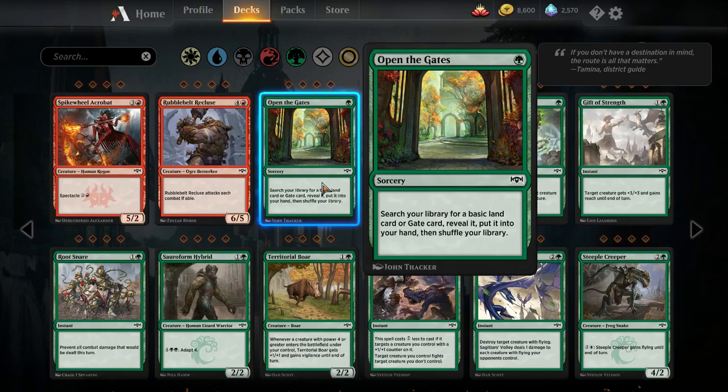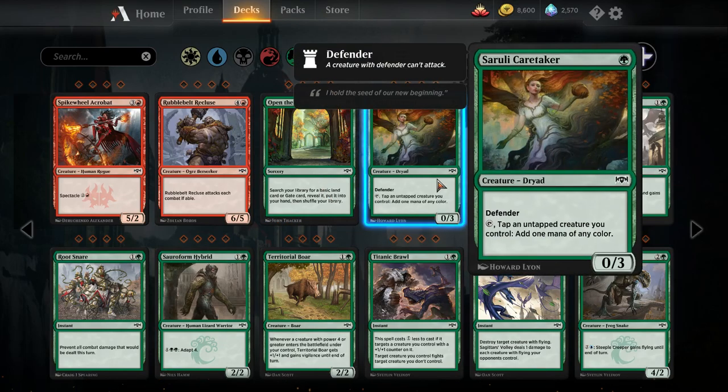Moving on to green. Open the Gates — one green sorcery. Search your library for a basic land card or gate card, reveal it, put it into your hand, then shuffle. It's some mana fixing. I don't think we have a search card like this currently — Adventurous Impulse was the other smoother but it doesn't search. So if you are playing three colors, this will fix your mana. If you're not playing three colors, you probably don't want to spend a mana to go get your land. Soul-Scar Caretaker — one mana zero-three defender. Tap it and tap an untapped creature you control to add one mana of any color. This card is not that great; we already have Llanowar Elves if we want an accelerator on turn one, and this only accelerates if you play it and then play another creature on turn two. That also means you're not attacking with your creature, so this isn't very good.